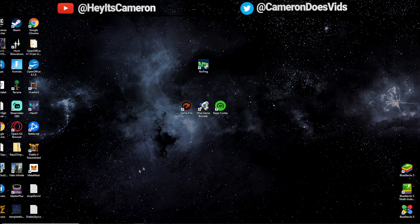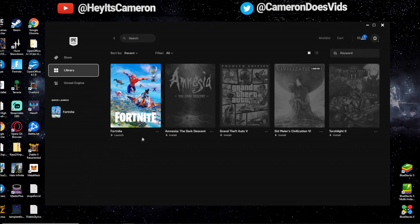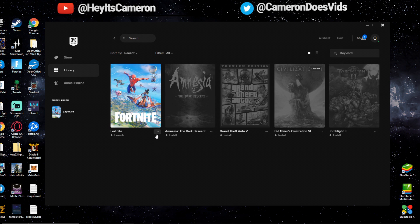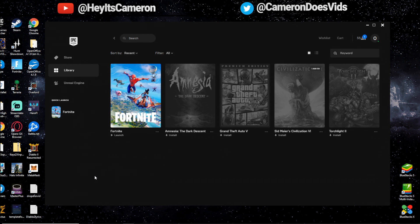For the next step, load up your Epic Games Launcher. We're going to run a collective quality check on your game files. Click on the three-dot options button below your Fortnite game, then click Verify. It checks all your game files and makes sure there are no errors or bugs in the actual game files themselves, and that can resolve a ton of issues.